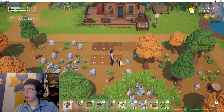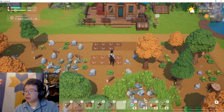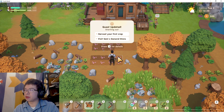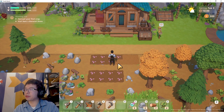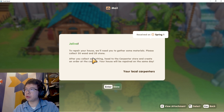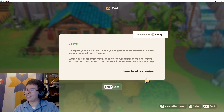Remember what tool to use for the job. I'm really enjoying the fact that I can use the one through zero buttons on my mouse to select the different items in my tool belt — it's really convenient. So I've watered my first crops. Looks like we have some mail over here. Right-click to open: to repair your house we'll need you to gather some materials — please collect 50 wood and 20 stone. Head to the carpenter's store and create an order at the counter. Your house will be repaired on the same day.